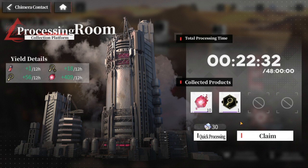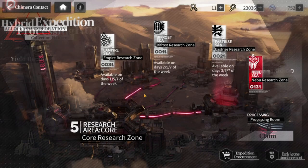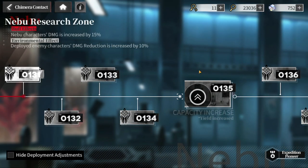To improve your yield, you need to level up the research zones up here as high as possible. I haven't spent much time on most of them so my levels are low, but for the Nebu research zone I've worked on it and I'm at level 131. This gives a big contribution to the yield for the processing room and also opens higher floors, contributing to all four currencies.